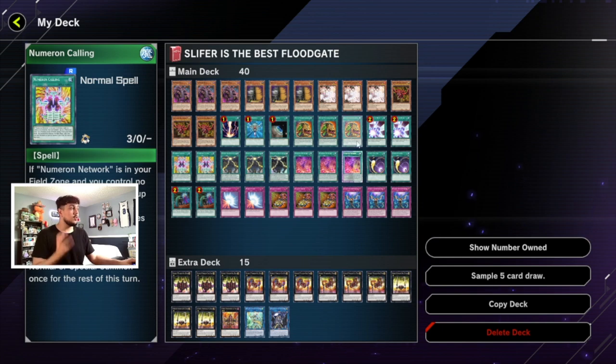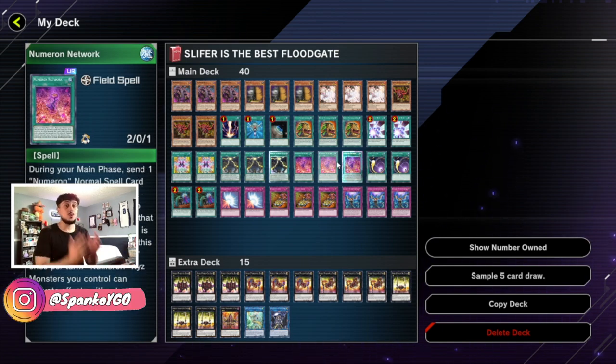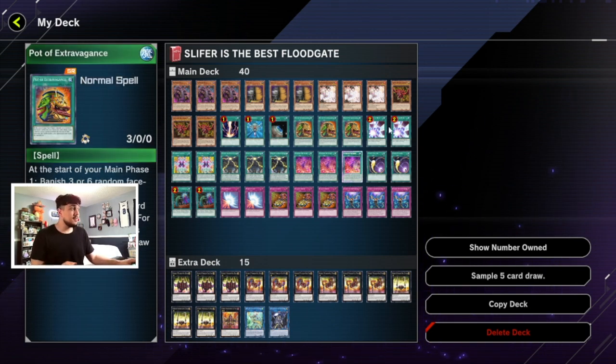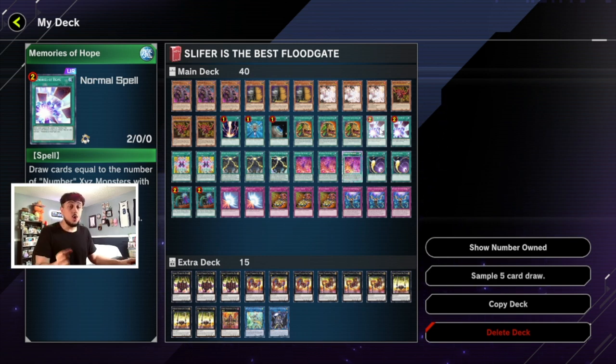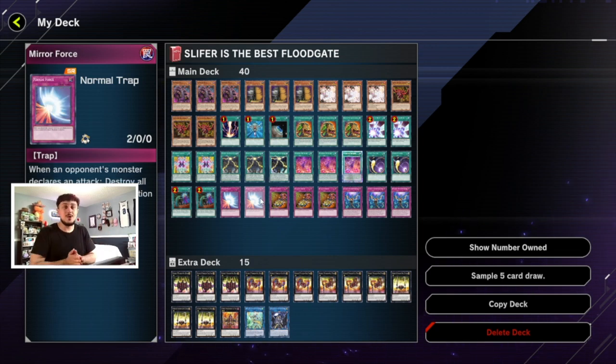So it has a crazy floodgate effect. In combination with the Numeron stuff, we can OTK really easily — we can go first or second. This deck is all about drawing cards. You have Maxx C, Extravagance, and Memories of Hope to draw cards, loading up your hand so Slifer's attack goes through the roof. We also have Reckless Greed and Mirror Force for protection when our hand count gets low.